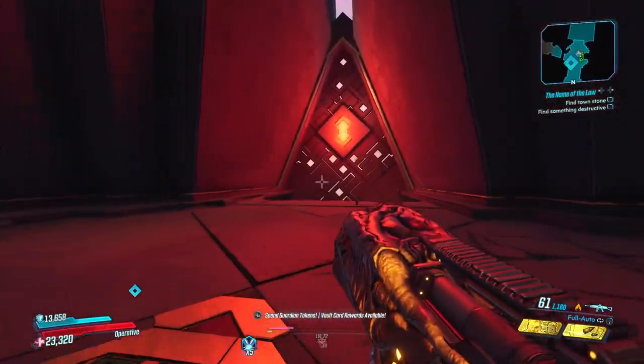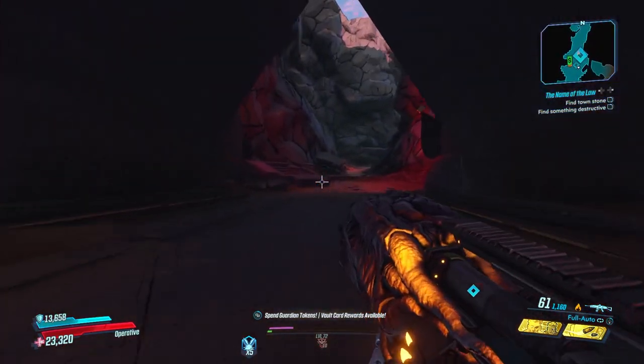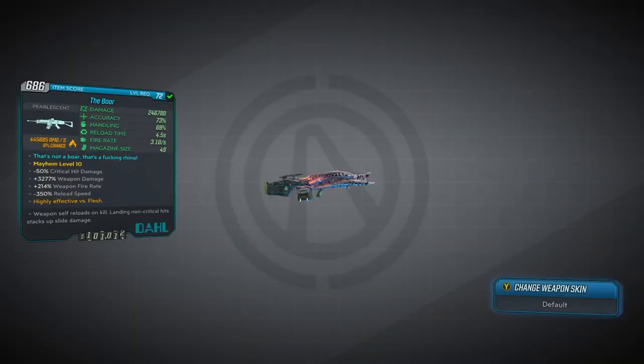Hey, what is going on you guys, it's Epic here and welcome back to another video on the channel. In today's video we're continuing the Redux weapon guides by taking a look at a pearlescent. We're going to be taking a look at an assault rifle made by Dahl and it's none other than the Boar.